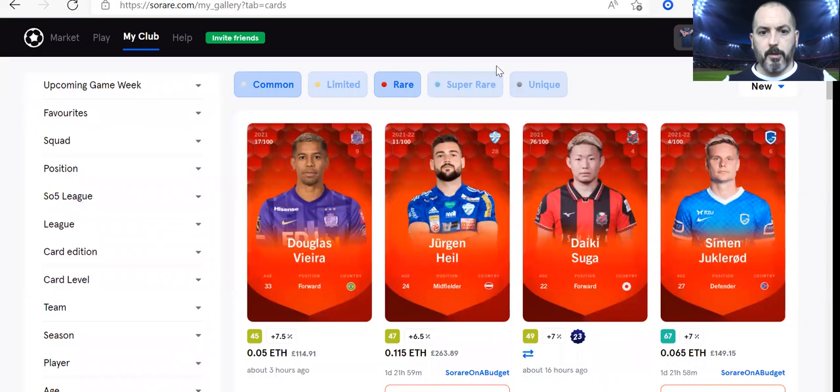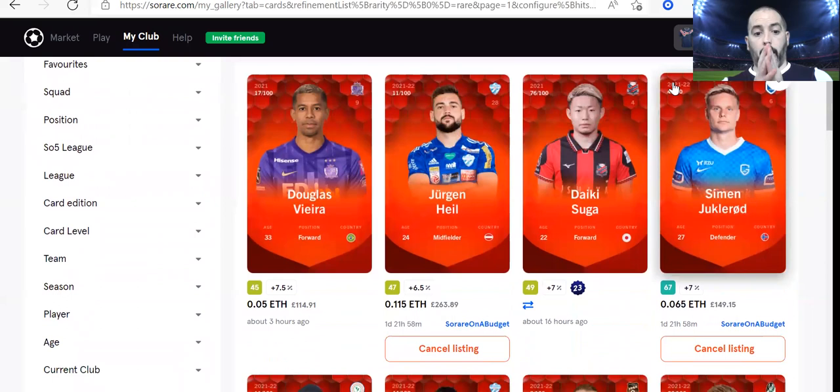These are the recent additions to the gallery — just the rare players. About three hours ago I picked up Douglas Vieira. He was a pickup I had last year — injury-plagued would be an understatement, but when he did come back to the squad he got quite a few goals at the end of the season. He finished with only 19 appearances but got six goals. I picked him up at 0.05 — I didn't think that was a bad price for a backup forward. The Gamba blog and Sorare Japan both had him in the starting lineups.